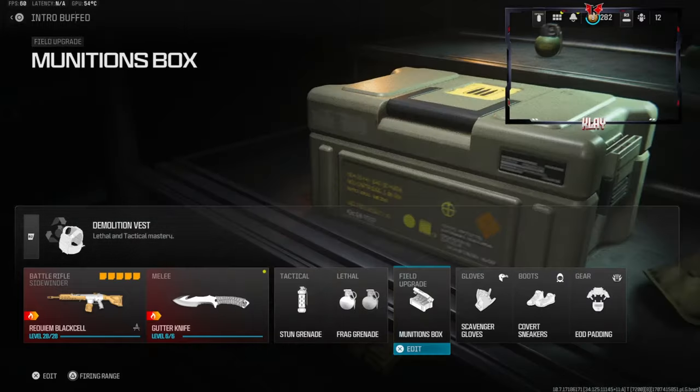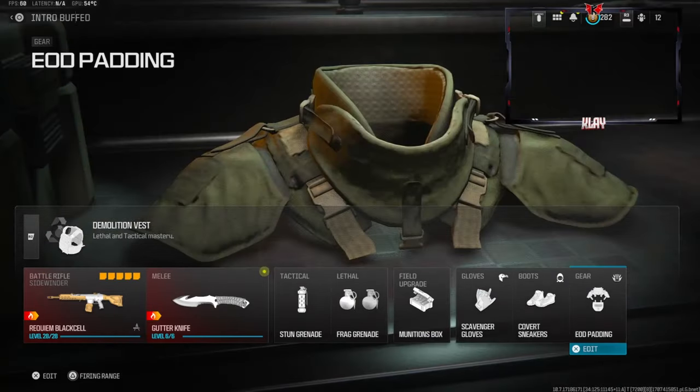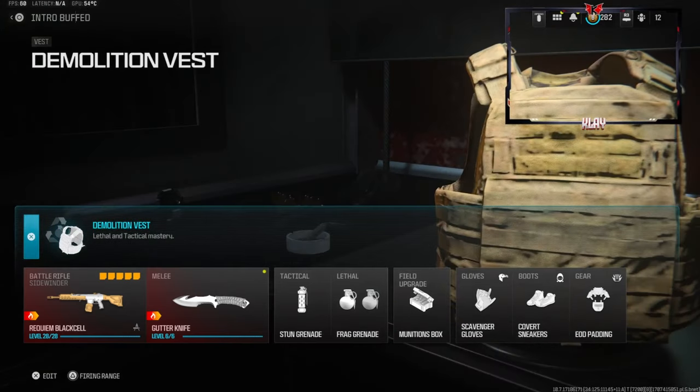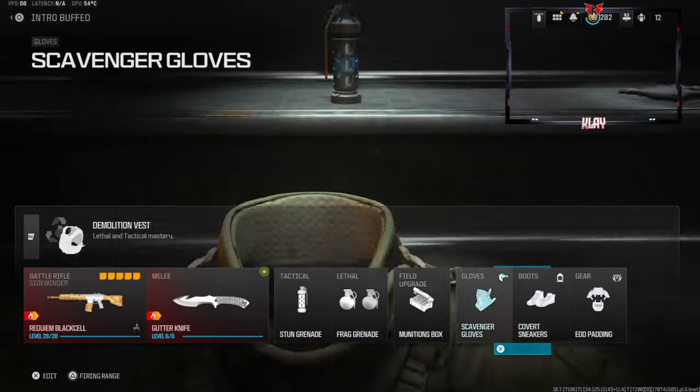Lethal is frag grenade, field upgrade is munitions box, scavenger gloves, covert sneakers on the boots, and EOD padding on the gear. For the vest we're going with a demolition vest — this gives us resupply and two lethals.